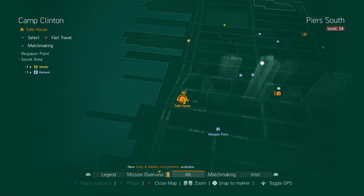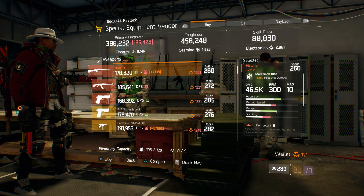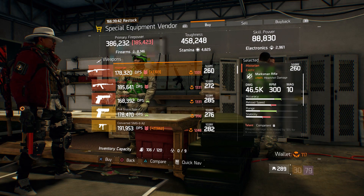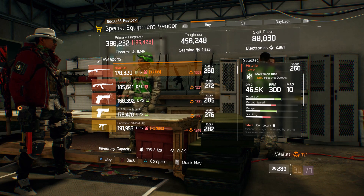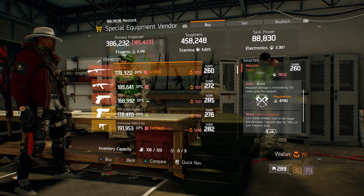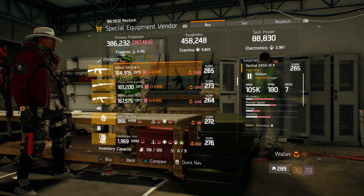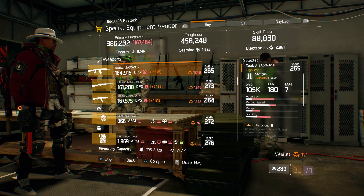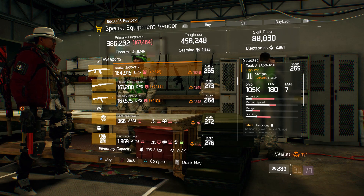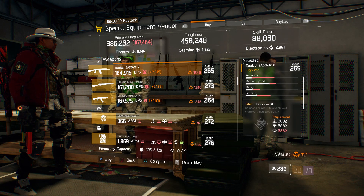For our next gear item, we're going to head over to Camp Clinton. Here the special equipment vendor has a Historian with a gear score of 260. It has 150% headshot damage, and the talents are competent, brutal, and Historian. Also here we got a Tactical SASG 12K with a gear score of 265. It has 294.50% stagger, and the talents are ferocious, responsive, and deadly.